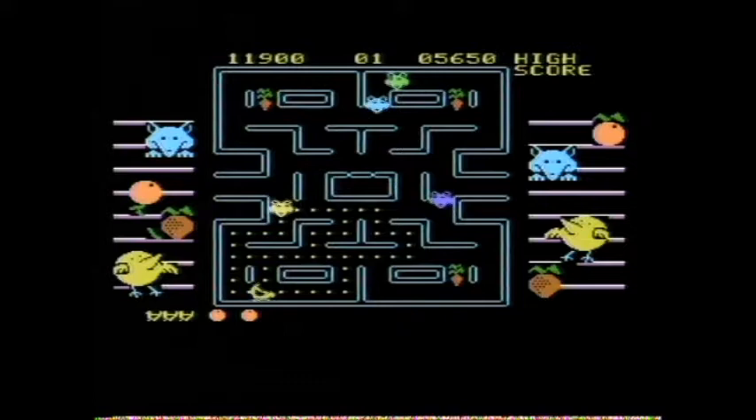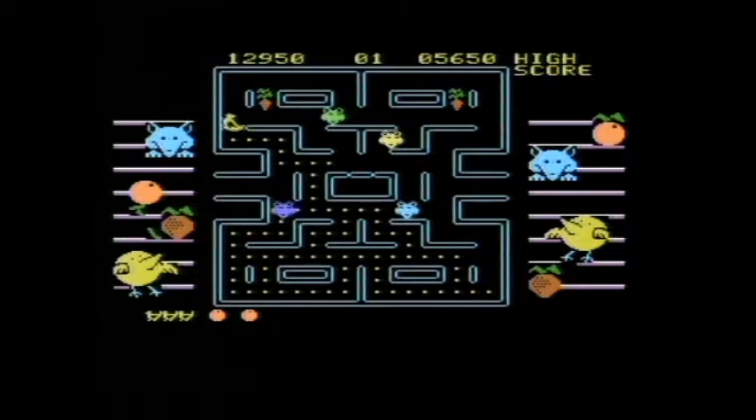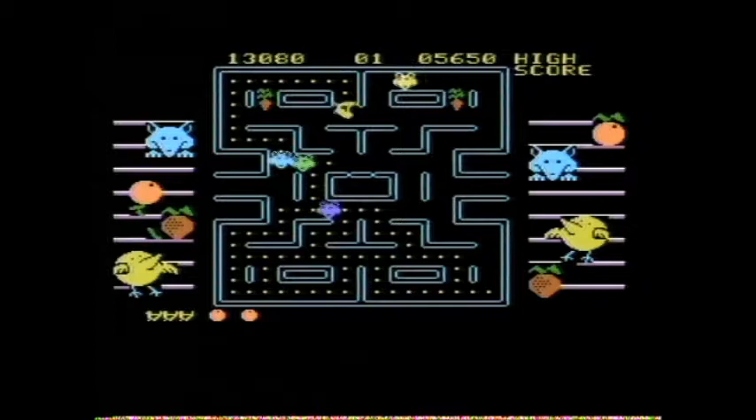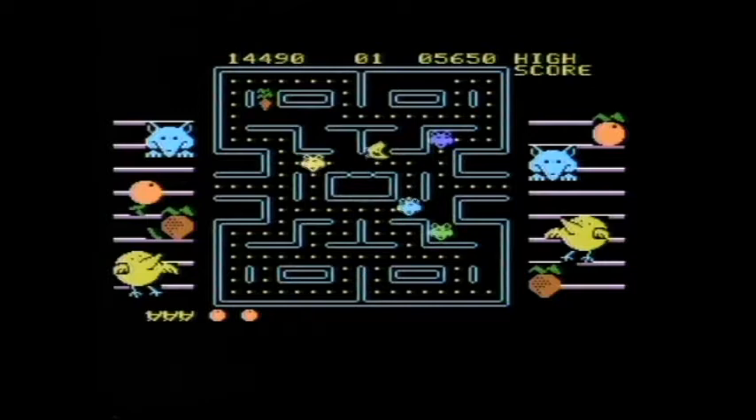I'm not sure if the difficulty actually changes as you progress. Maybe the foxes are a little bit faster. The foxes are slightly faster, but I think the fox paws on the corners just ever so slightly, and it gives you a little bit of a chance to get away from them, because your little chicken is pretty quick around the corners.